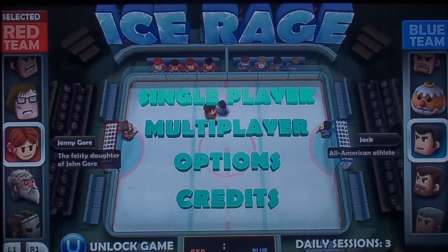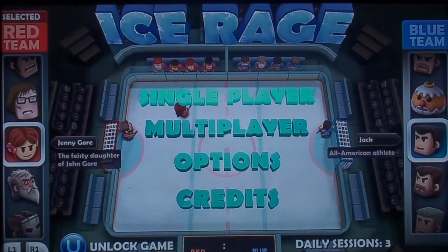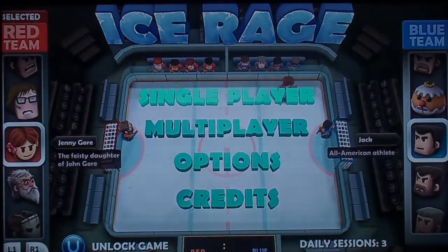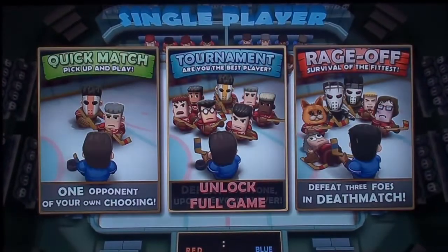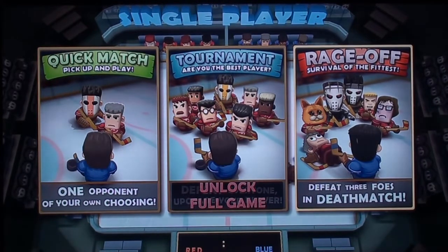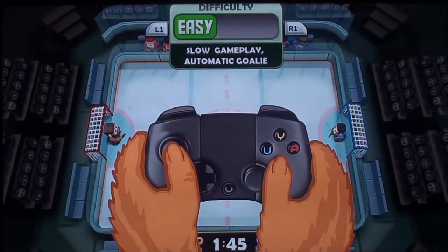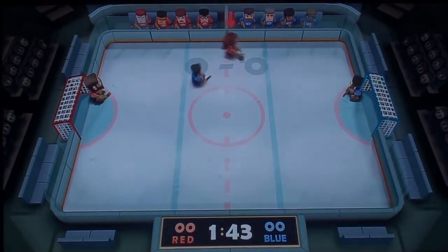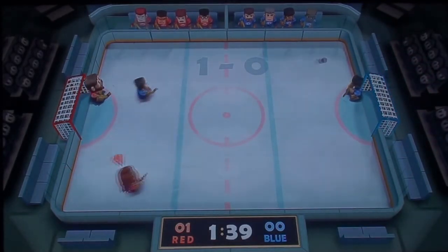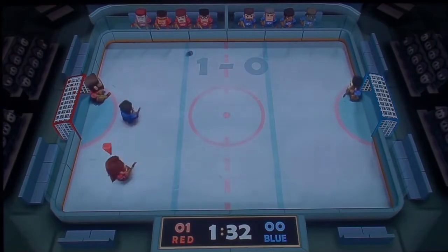Ice Rage — here we go. Looks like some sort of hockey-based game. Unlock full game — you do need to spend money for that. Rage officer — defeat three foes in deathmatch. Let's go on easy after playing Another World. Scored a goal — I'm the red person, called Jenny apparently. This is quite enjoyable. Again, aesthetics — they're great. Don't bother with graphics, bother with aesthetics. Little cutey people, gives this game a little bit of character.